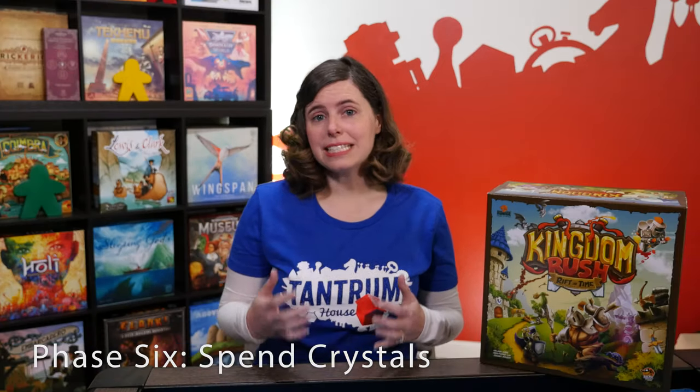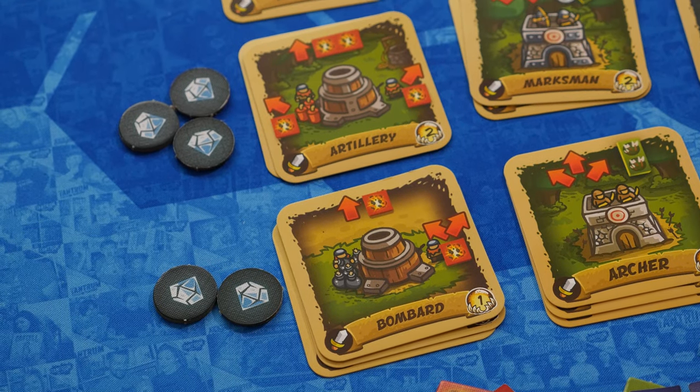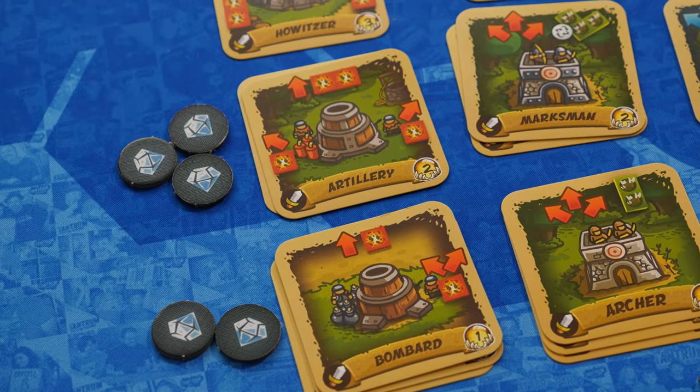The final phase in a round is phase six: spend crystals. As a team, you decide how many crystals you want to spend on purchasing new tower cards and which players receive those cards. Level one tower cards cost two crystals and level two tower cards cost three crystals. At the end of phase six, if you've achieved the scenario's victory condition, you win. If not, you'll begin a new round starting with phase one: spawn new hordes.